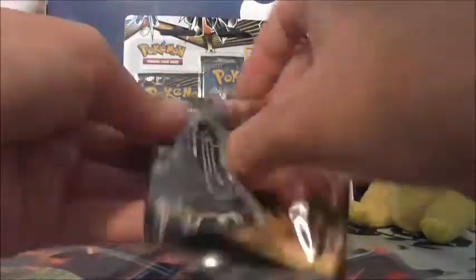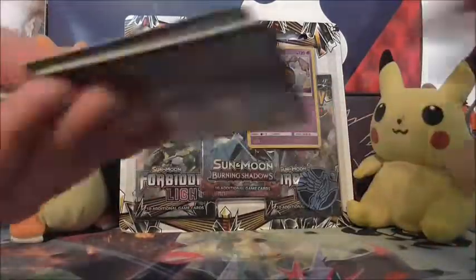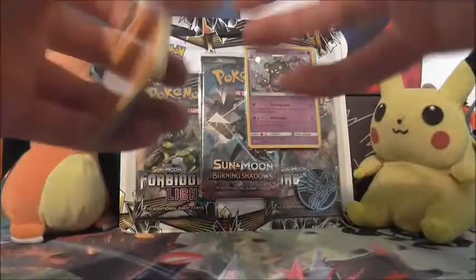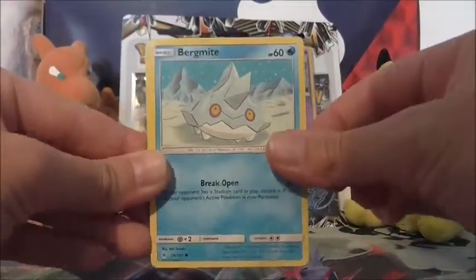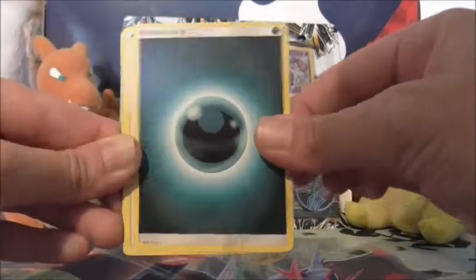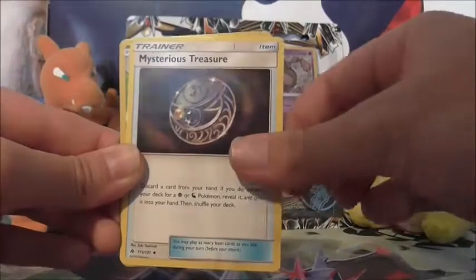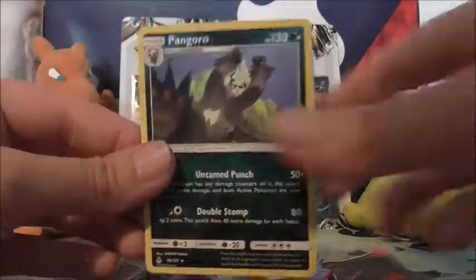Let's see if we can get anything. Recently the pull rates from these blister packs have been absolutely terrible, so I'm really hoping that we can get something a little better. We've got Pancham, Bergmite, Scatterbug, Goomy, Jupehider, Dark Energy, Bonnie, Metal Frying Pan, Mysterious Treasure — a full set of Uncommon Trainers there. Reverse holo of Spupa, and the rare in the pack is a non-holo Pangoro.